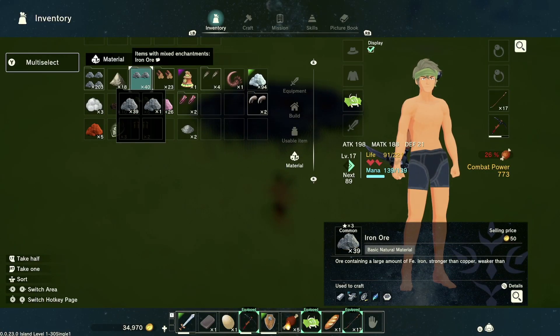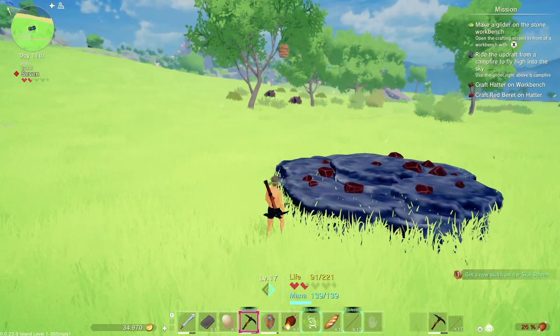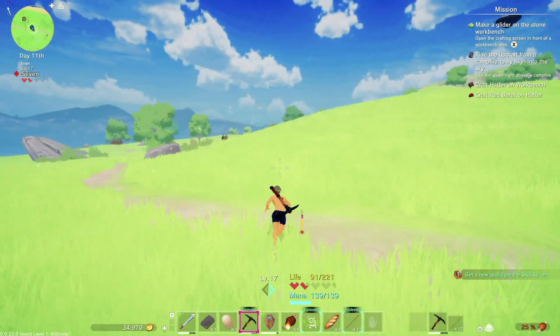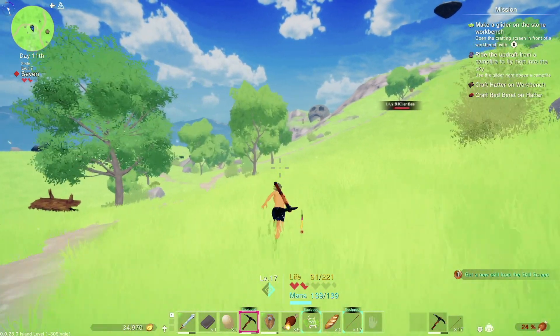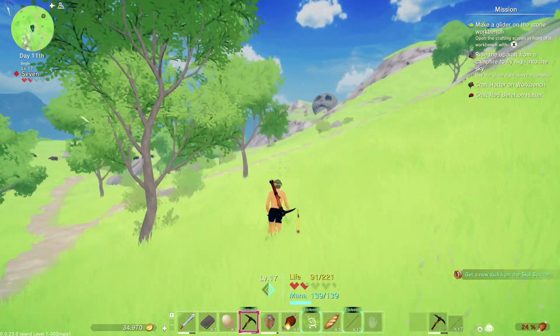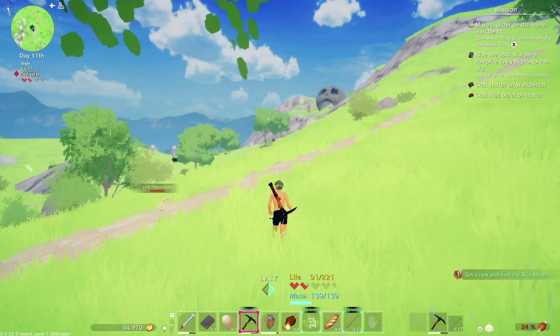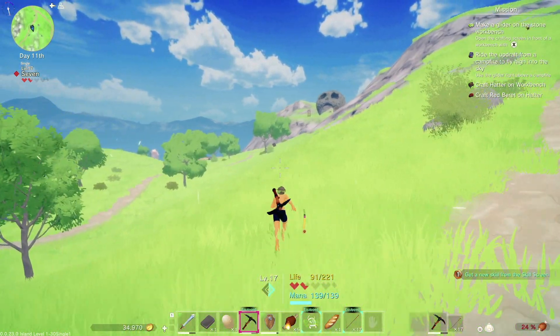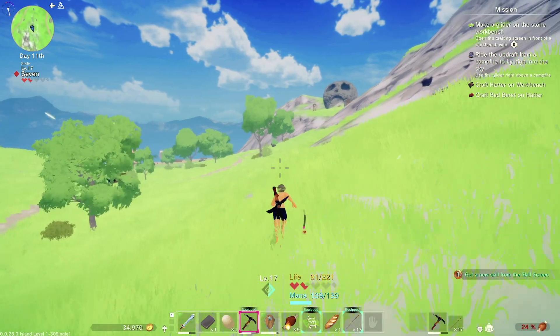Now I'm going to show you where the silver ore is. All you're going to do from this point is run in this direction. Just over this hill you're going to see that rock-looking thing up on the hilltop with the eyes and mouth open. Right before you reach that is where the silver is going to be.